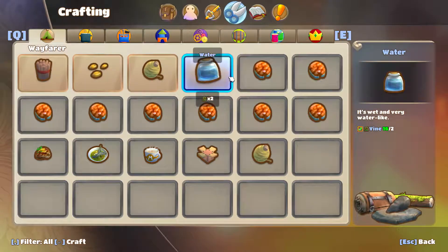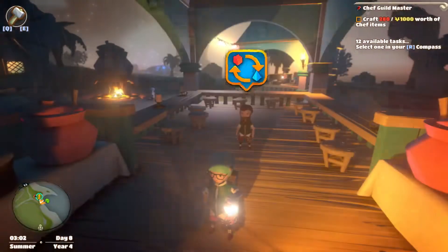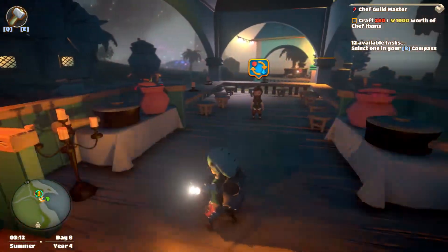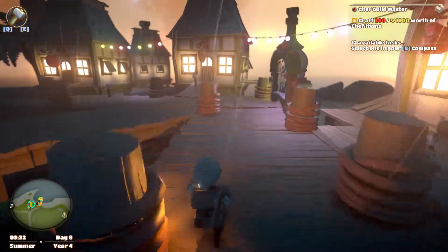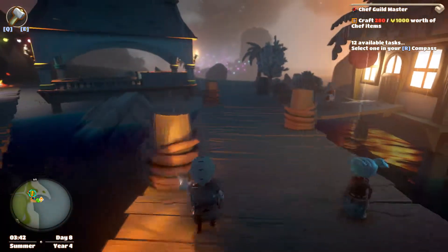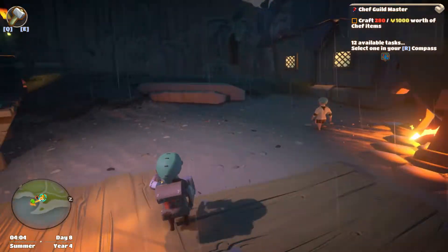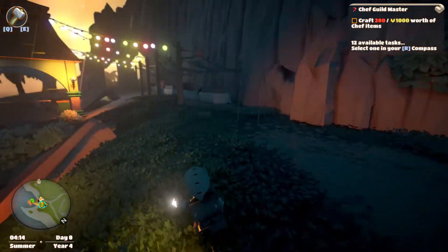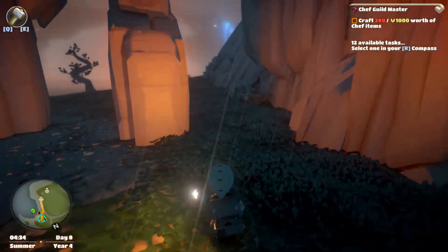Going back to the cooking crafting menu - french fries need three potatoes, and I just picked up two potatoes. Why is my inventory full? Something weird is going on - I built all kinds of fireworks and none of them went into my inventory. I don't know if it's a bug in the game. I've tried clearing out my inventory as much as possible but it still doesn't seem to help. We have a few more places to stop off before the guild master quest, which I'll leave to the end.